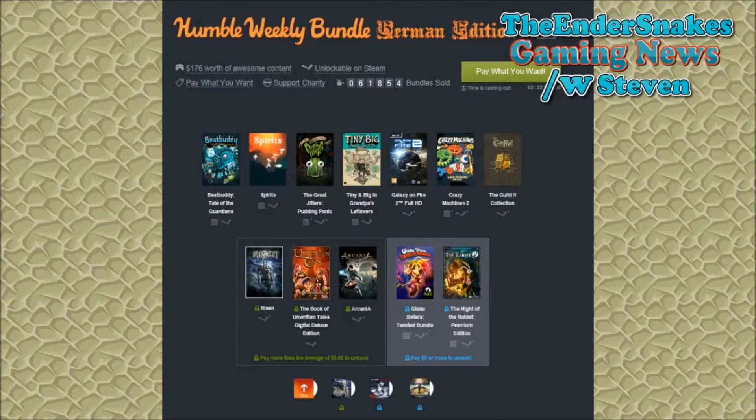The Weekly Humble Bundle is the Humble Weekly Bundle German Edition. Pay pretty much what you want and get yourself some epic German games. If you pay whatever you wish, you get Brüt, Beat Buddy, Tales of the Guardians, Spritz, The Great Jitters: Pudding Panic, Tiny and Big in Grandpa's Leftovers, Galaxy on Fire 2 Full HD, Crazy Machines 2, and The Guild 2 Collection.